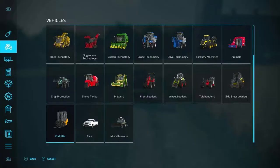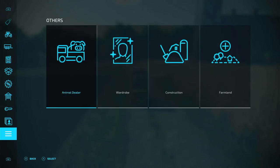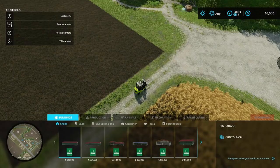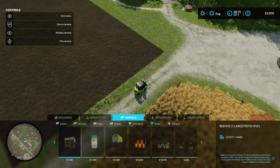So what we're going to do is go over here to construction, cross to animals, cross to bees, and we're going to pick the biggest beehive. They have some little ones for 1,100 bucks, 4,000, whatever. We're going to get this biggest beehive here for 19 grand.